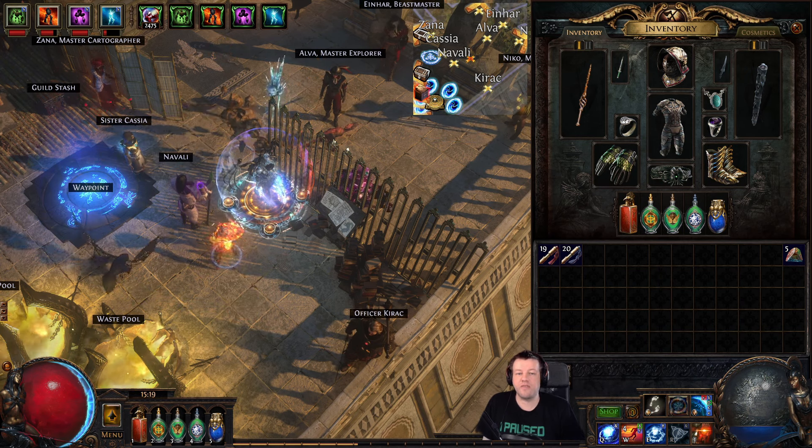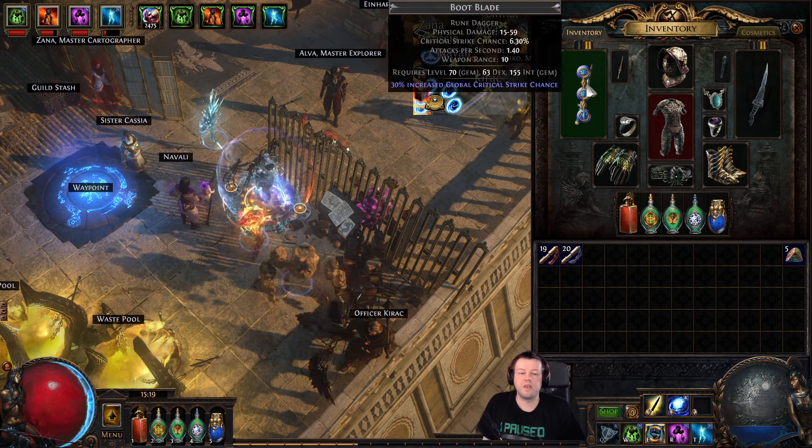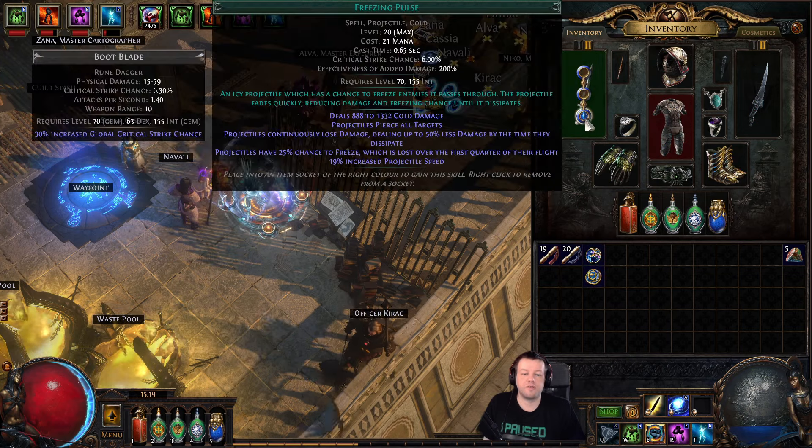First of all, while I'm levelling, I have a second set of weapons. So if I weapon swap now using the X key, you'll see these useless weapons in the background have gems in them. And these have been levelling in the background as I level, and they're now at level 20.